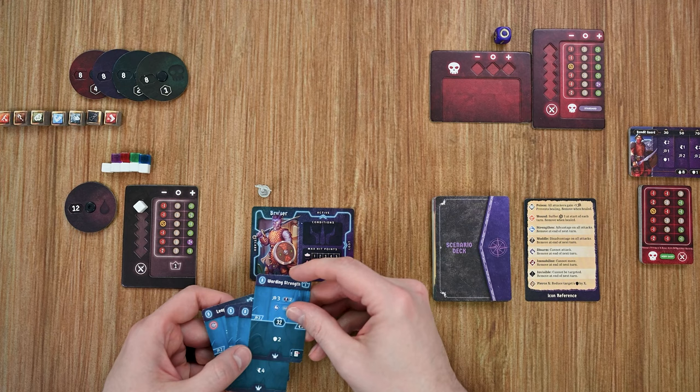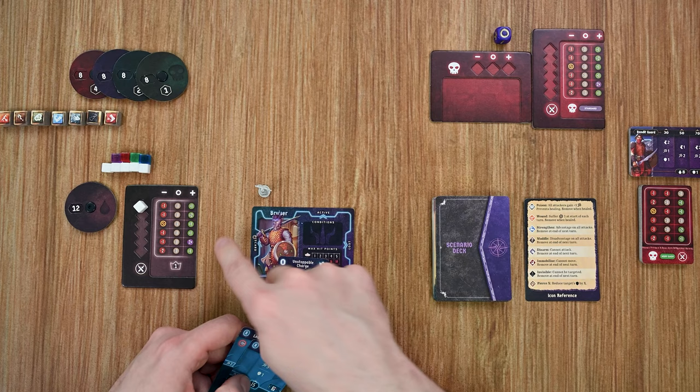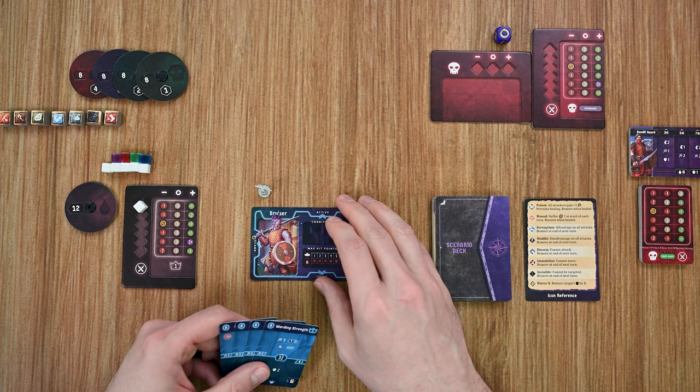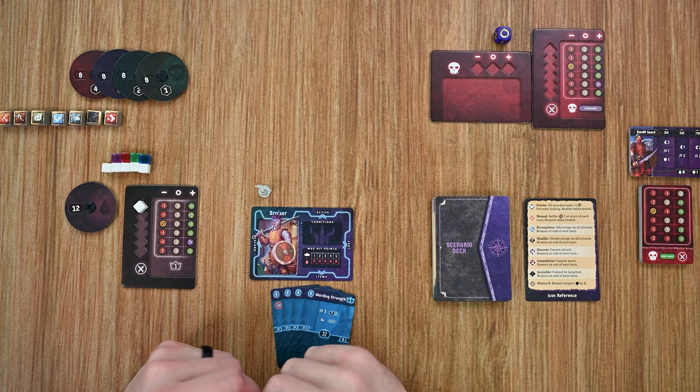These cards are double-sided — one side is side A and the other is side B. As you play them, when cards return to your hand, if they're side A they'll be flipped to side B; if they're side B they go into the discard pile and you'll have to rest to get them back, losing one card. If you ever don't have two cards between your hand and discard, you lose the mission as you don't have enough actions to carry out another turn.